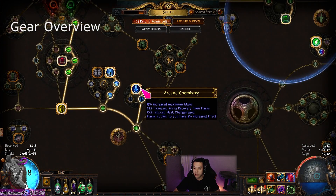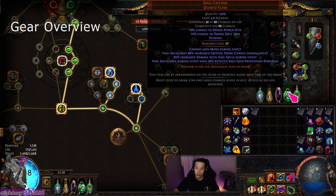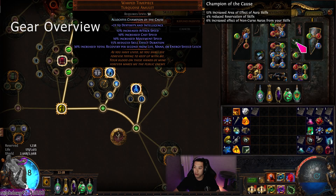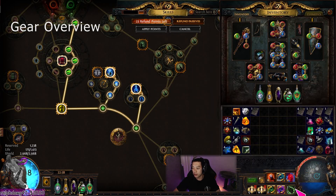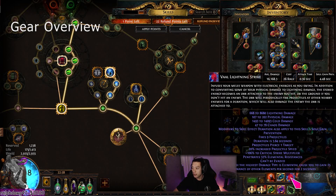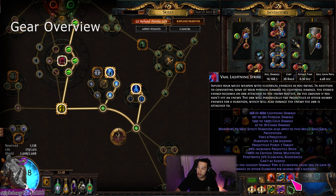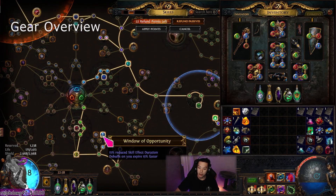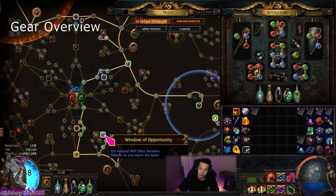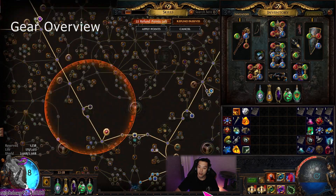This build is interesting: you need reduced skill effect duration on the tree and flask effect duration so you can get the soul gain prevention to zero. Flask effect is important because it scales the soul gain prevention on the Soul Catcher, which is additive with the amount of reduced skill duration you have overall. Here we have 8% flask effect — you can see it's needed. If I press the flask, soul gain prevention is at zero. But if I refund this point for flask effect, it goes back to 0.08 seconds. I'm not sure if that's workable since your attack speed is capped at a certain threshold. Maybe I'll drop these three points and test it in maps.